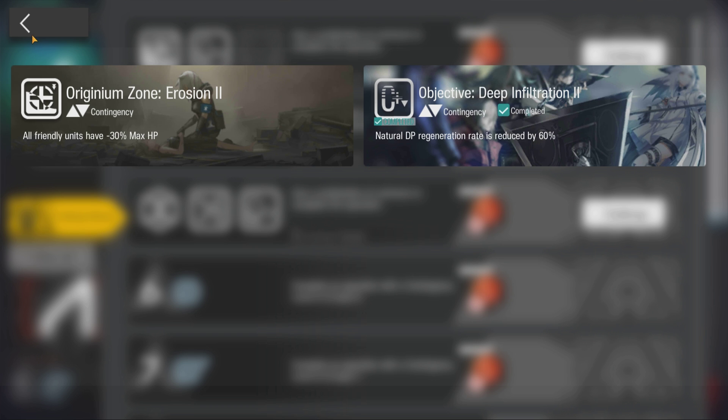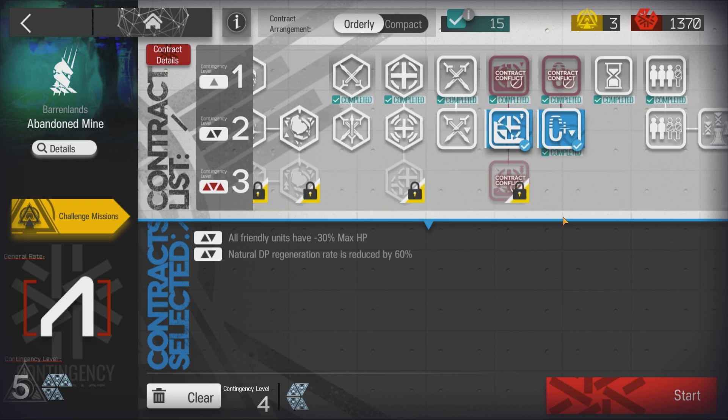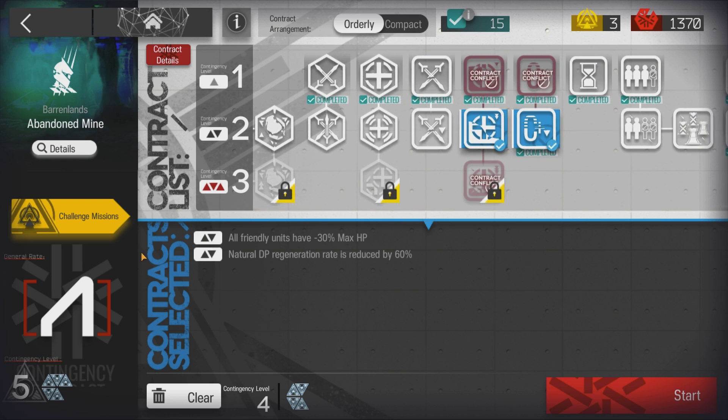Welcome to my video. This is Echo Jin, presenting the Low Stars All-Stars series. The mission for today is CC4, Abandon Mine, Challenge 4.